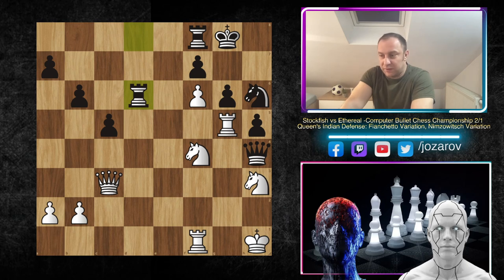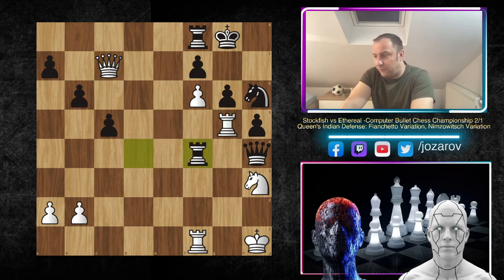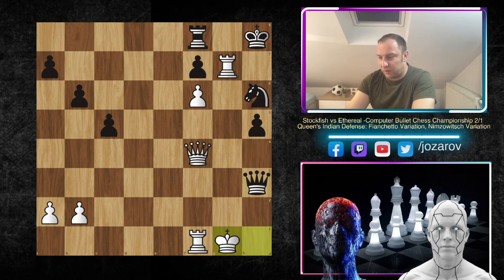King to g8 gets out of the potential range of the queen. We have rook to g5, rook to d6 attacking the pawn, queen to e5 attacking the rook, rook to d4, and now queen to c7. The threat is rook to g6 followed by f takes g6, giving checkmate on g7. That's what bothers black now. So rook to f4, then rook to g6 anyway, king to h7, and now rook to g7. When the king moves to h8, finally queen to f4 - this is now a completely winning game.